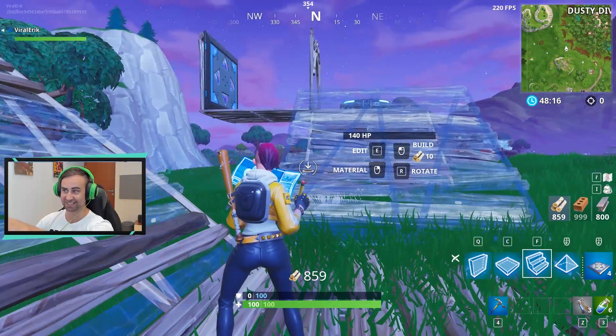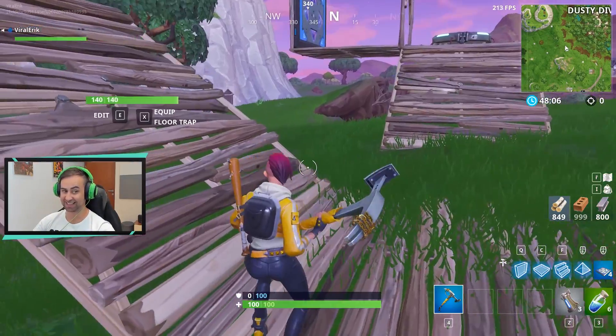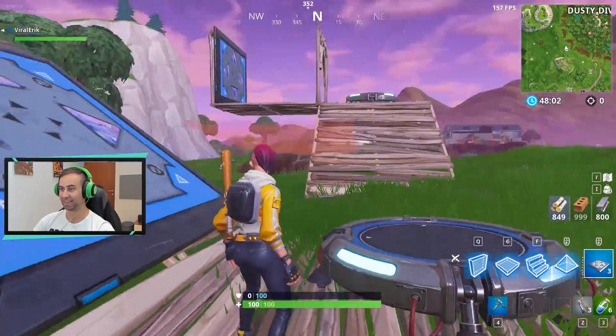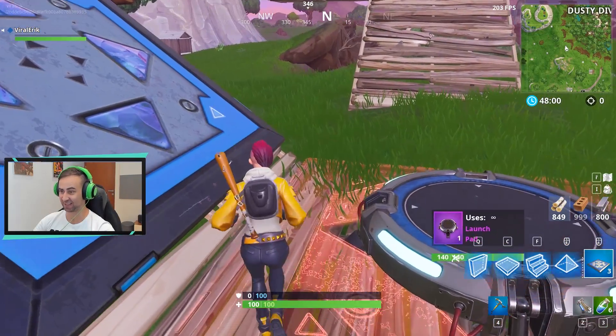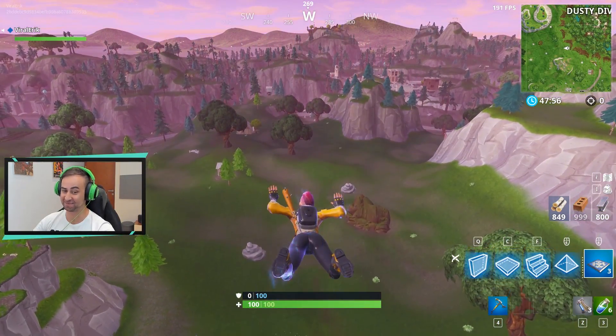This is the new trick: you can just put a ramp instead of a wall, and you don't need to do that edited wall in the middle. You don't need to do that. You just put a bouncer, you just put a jump pad, and it will do the same thing.